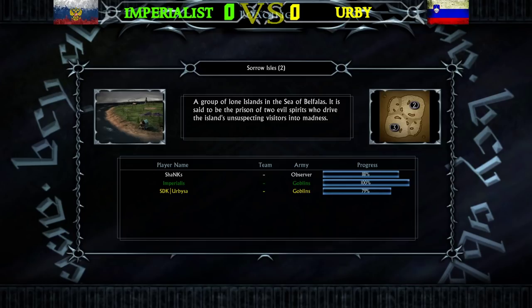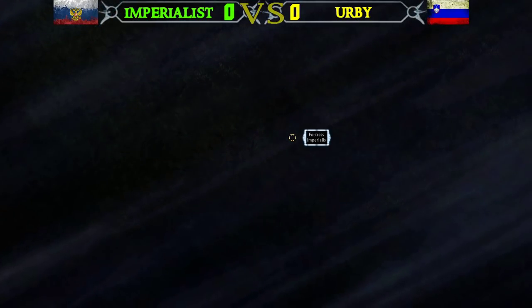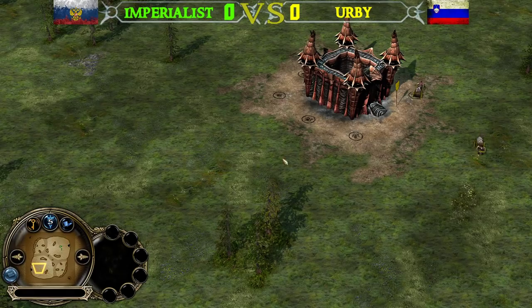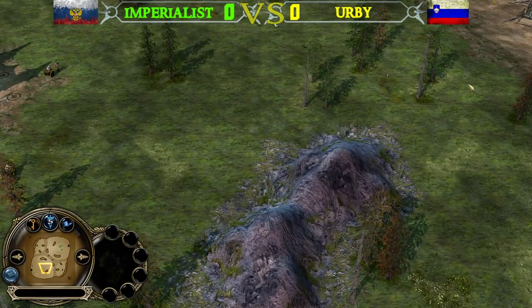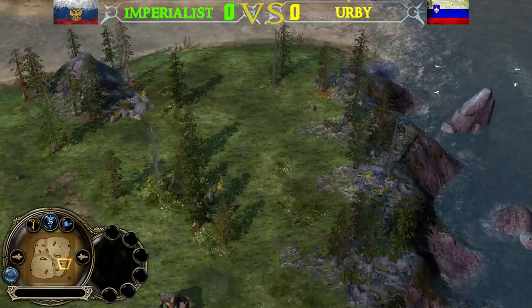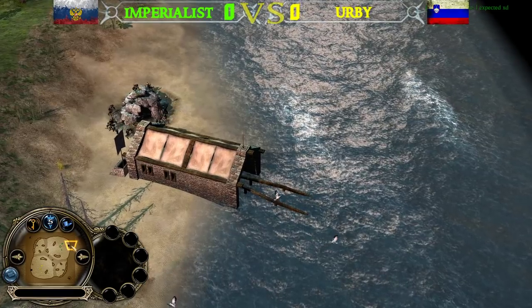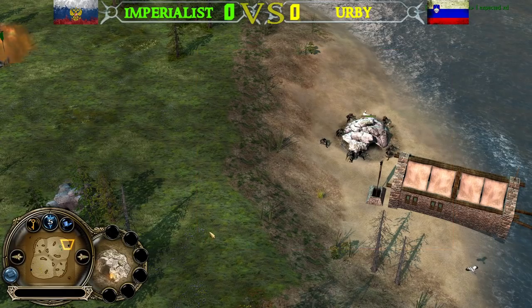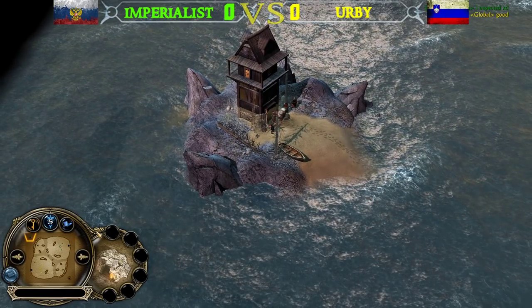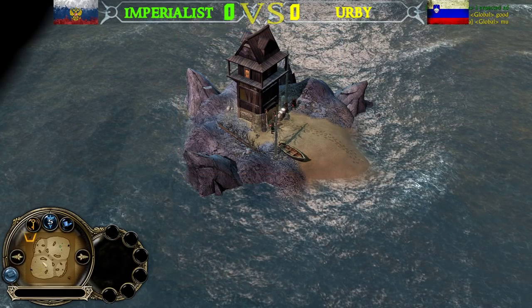Goblin Mirror is potentially one of the most interesting mirrors in Rise of the Witch King. We have the green Goblin player Imperialist against the yellow Goblin player Irby on the map Sorrowile. This is one of the most recent 1v1 maps for Rise of the Witch King — it's a pirate map. One of the changes in 8.4 is that the creeps are now black on the minimap; they used to be grey.